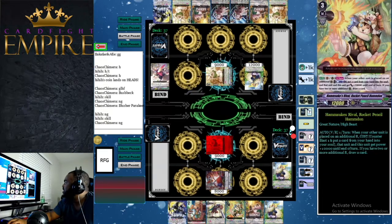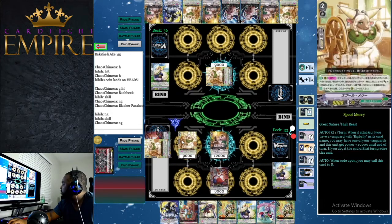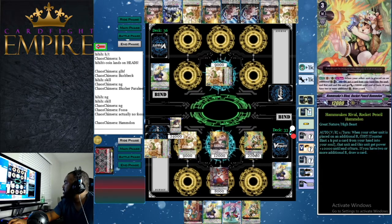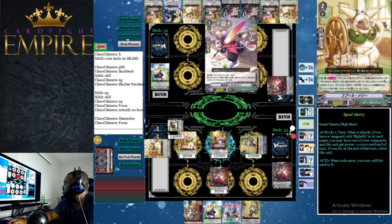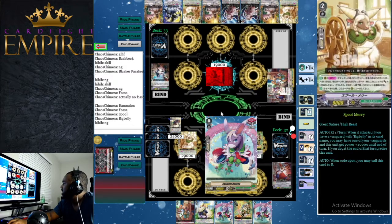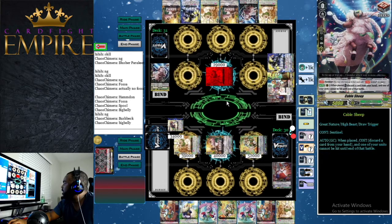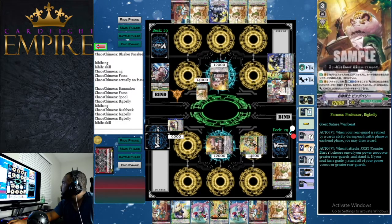Our opponent doesn't have Ham Don in hand — the secret sauce — so we take a couple attacks to preserve one counter blast for Ham Don and one for Big Belly. When we ride Big Belly, Spool comes out of the soul. We call Ham Don and Fossa. Ham Don counter blasts one, puts a grade 3 in the soul, and Ham Don and Fossa get +10k. We use Fossa's skill to give +10k to Spool Mary over the 20k threshold. We attack for 22, then Spool Mary attacks with +10k to vanguard, and we counter blast one to re-stand all columns — getting a front trigger and a heal.